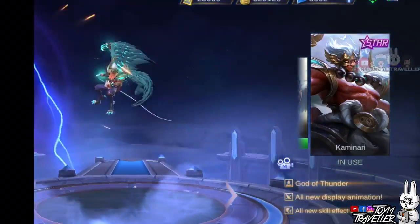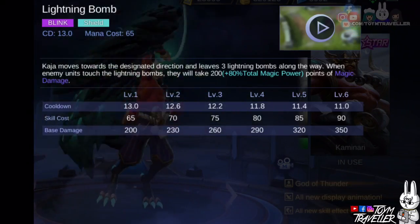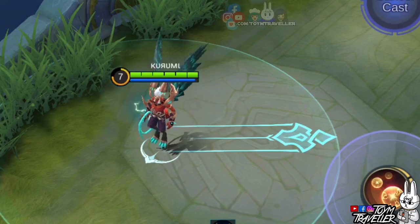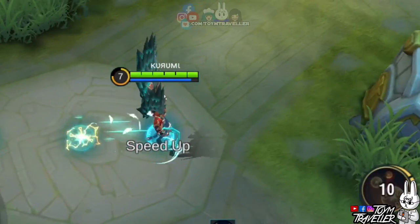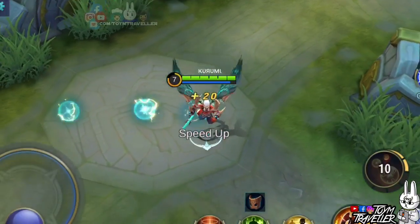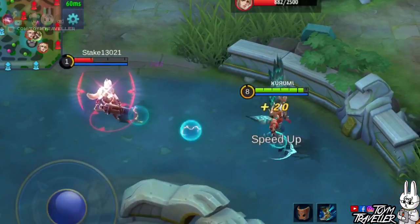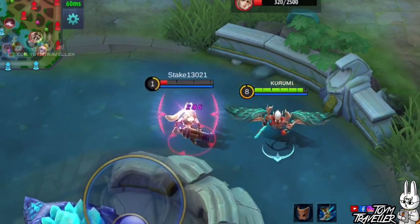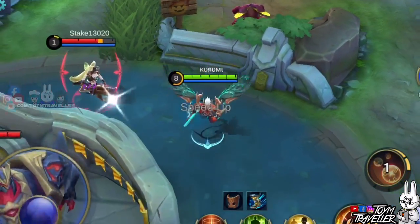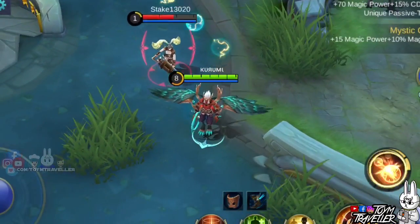Kaja's second skill, Lightning Bomb, lets Kaja dash toward a designated location. Upon using this skill, Kaja will dash towards the specified location, dropping 3 lightning bombs along the way. Enemy units that touch the lightning bombs will receive a certain amount of magic damage. Although it is not written on the skill's description, Kaja's movement speed is increased for a short moment after using this skill.